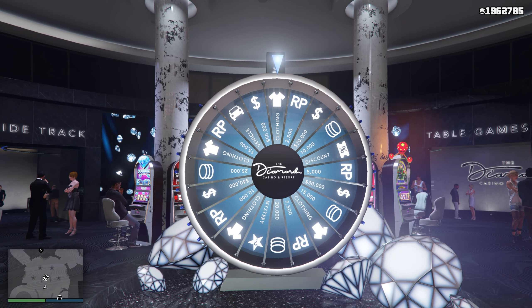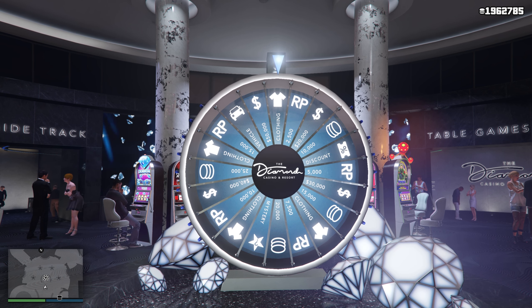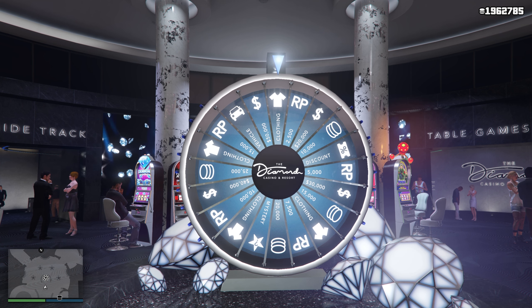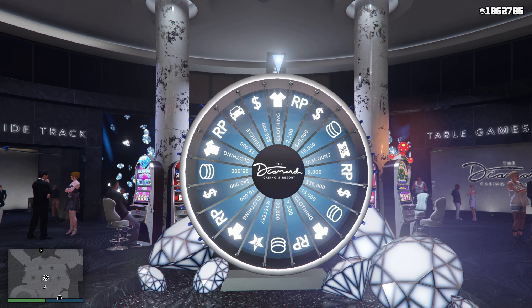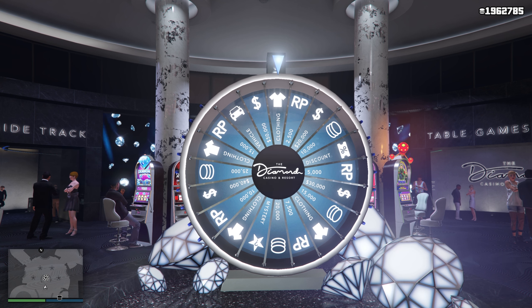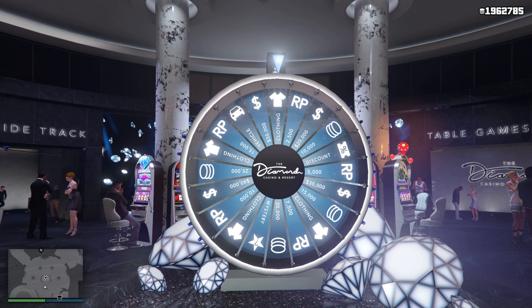On the podium wheel, you should have it pointed at the clothing. The vehicle is two slots to the left, and the 20,000 is two slots to the right. If you have that, it's really good because that is the lucky podium wheel position. That only occurs when you're in an invite-only session, because in a public session someone's already spun the wheel and it's in a different place.